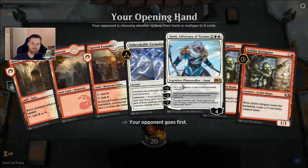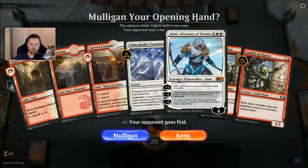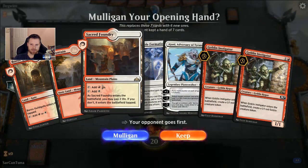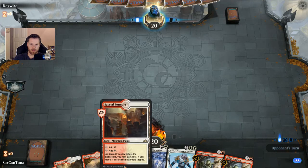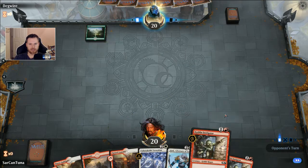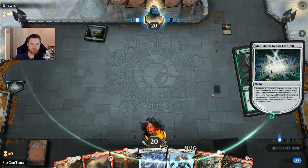Not the slowest start even — in fact, Ajani and Goblin Instigator is a pretty decent combo because he can bring them back and then you get two creatures for the minus two loyalty. It's kind of nice. We are on the draw. Sacred Foundry isn't terrible, but it's going to cost me 2 life unless I play it on turn 3 and then drop Instigators back to back. Well, this looks like another Mana Ramp deck.